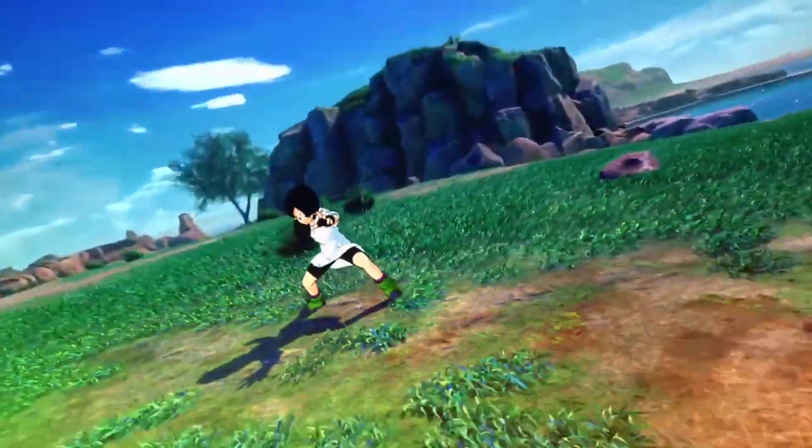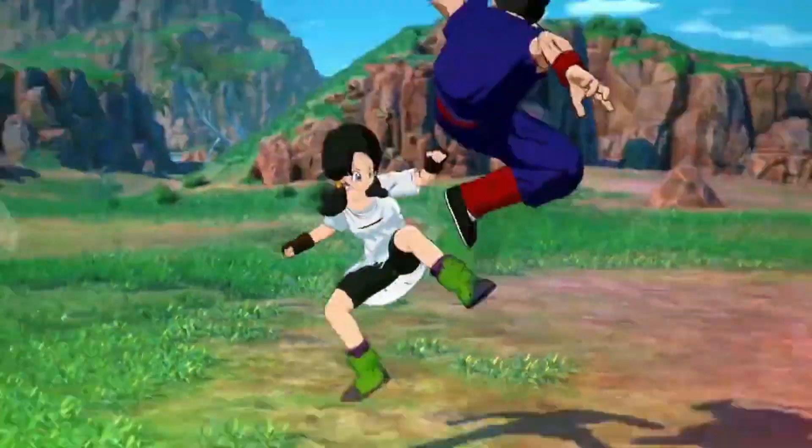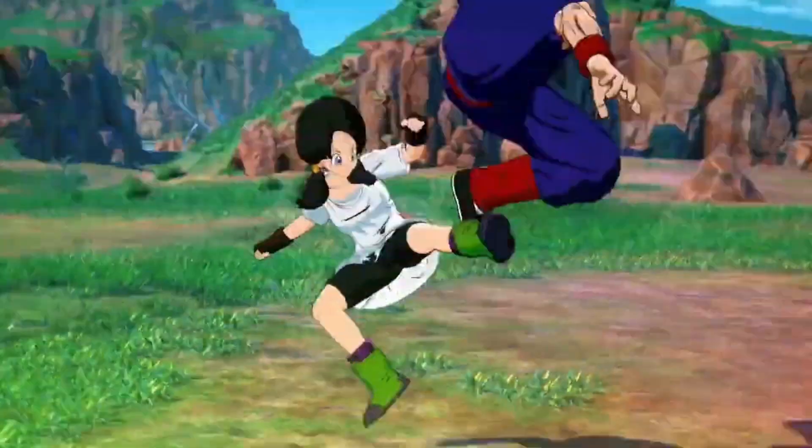The one thing that stood out between the fight with Gohan and Videl is the dodging mechanic. There's this dodging mechanic in the game where you move back and forth but you have to press a button a certain way. I'm not totally sure if it's going to work the same way as it did last time, but if that is the case, that is awesome.